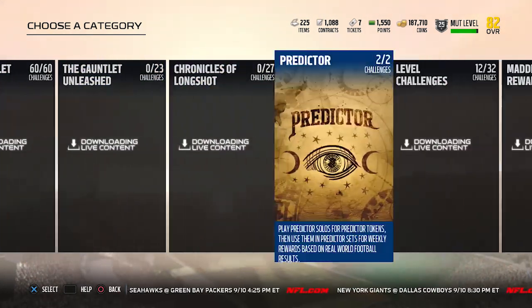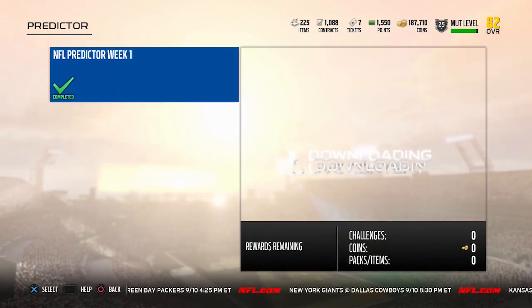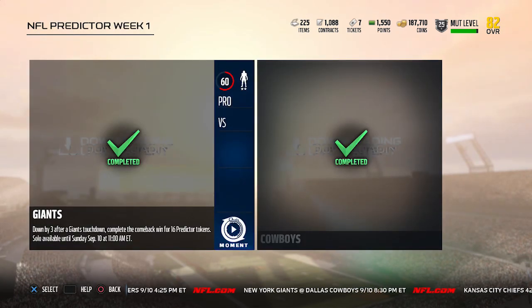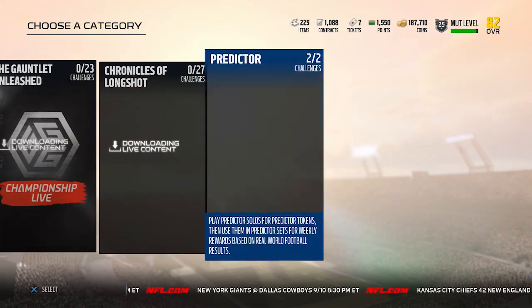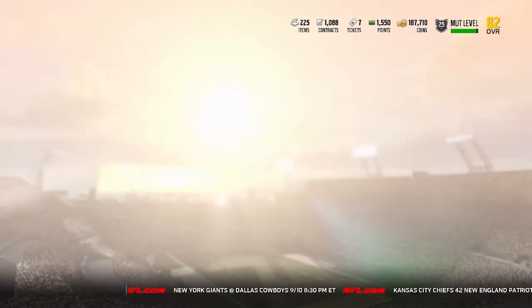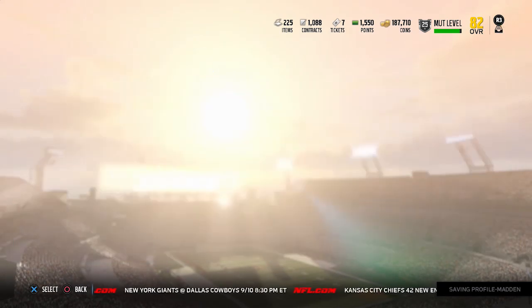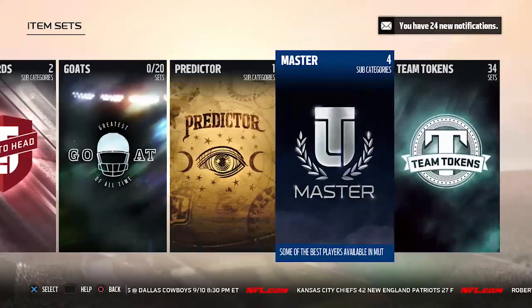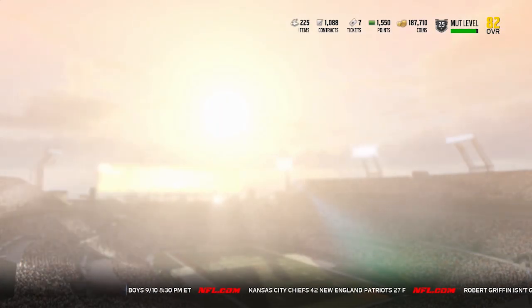Basically, what we're going to do is go over here to the predictor. I've already completed them. There are only two games and you get all of them, so that makes it really easy. You just play two games, both on Pro Difficulty, and you can easily get all 16 in both of them. It's a total of 32 predictor cards that you get, and you can take them and put them into some sets to get yourself some coins. Let's take a look at the predictor and click on NFL Week 1.